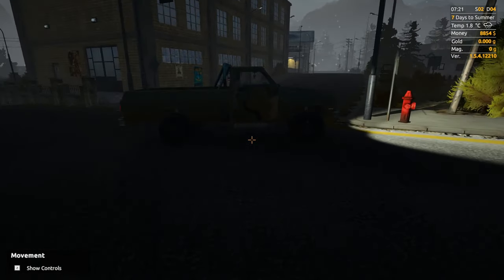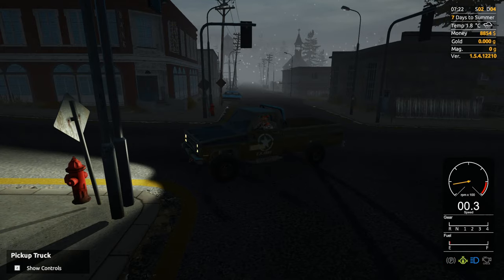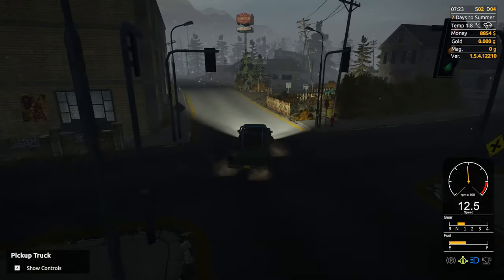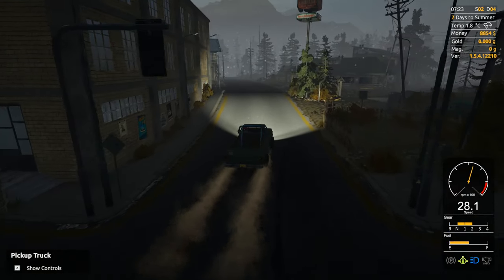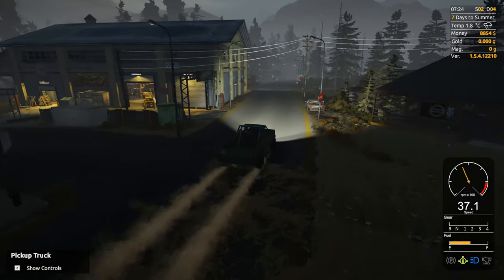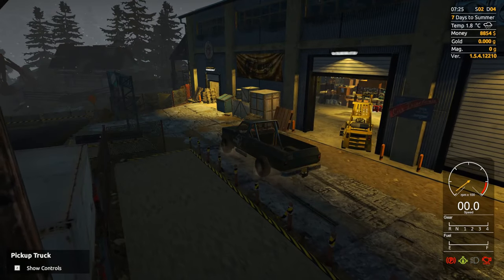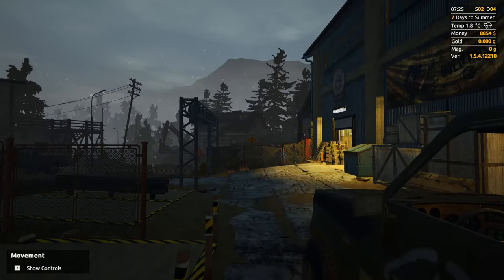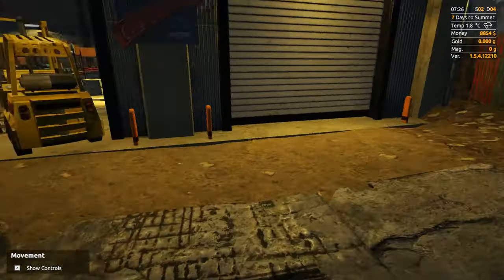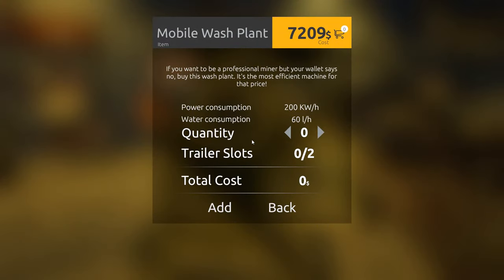So I've got $88.50, which isn't actually too bad. Let's go check to see what the wash plant is — see if that wash plant went down in price. I'm actually curious about this pricing, if it's variable or fixed. I don't think it's fixed, I'm pretty sure it's variable. It went up 300 bucks since yesterday — so I've got the generator, I've got the pump, that's 72, gives me 16.